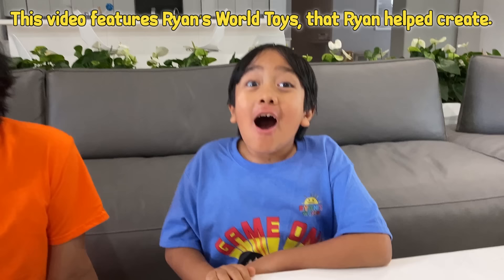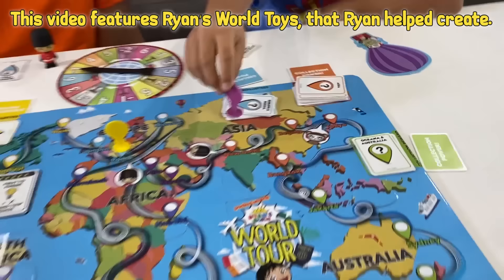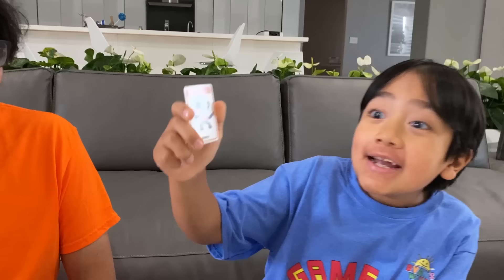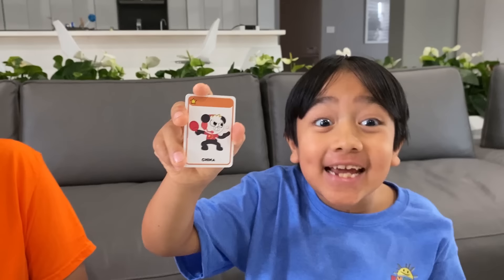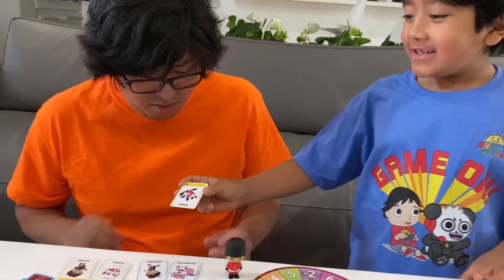Okay, it's my turn. I got negative one — wait, that's going to send me back. I went back to Nidolin. It's Combo from China. But if I get one more Asia card, I can get the collection power. I also landed on the trade space, so I'm going to trade with Daddy. I'll give you this one star — for your three. No way! How could you, Ryan? I took one star from you! Ha ha.